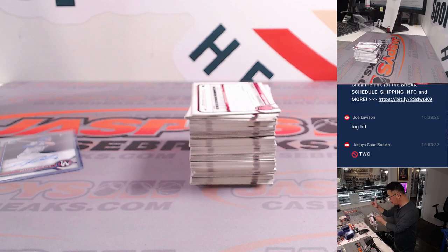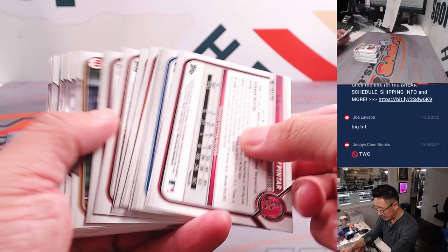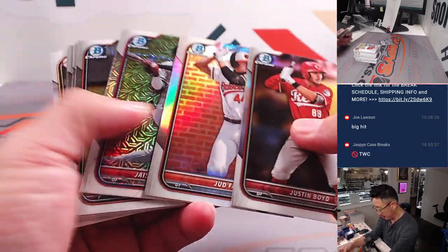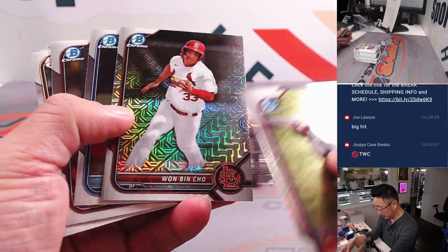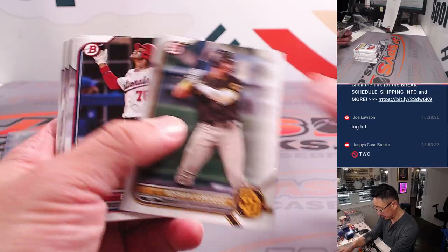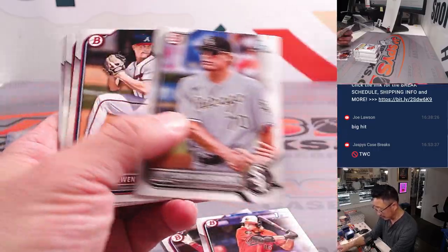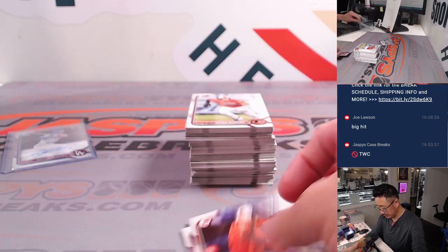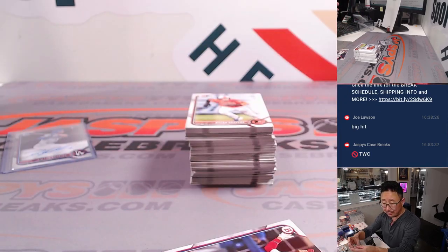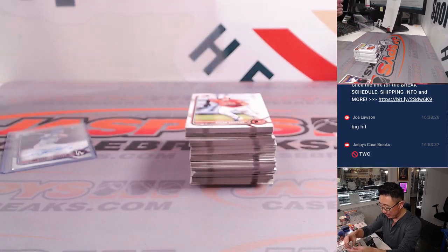Guarantees one Chrome prospect auto per box, so the auto popped early, but let's see if we can find some nice parallels here. These are the refractors that are exclusive to this box. Elijah Green's a big name. There's a paper Jackson Holiday — both of those guys are on the box. AL East, that'll be for Nancy. NL East, that'll also be for Nancy.